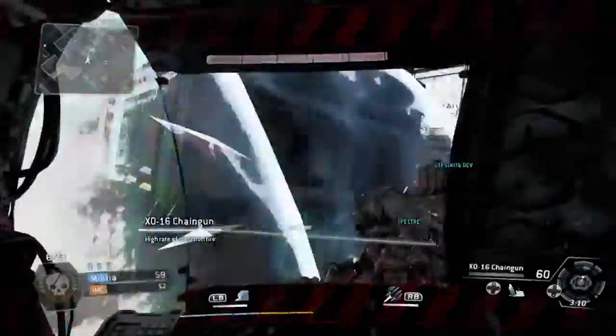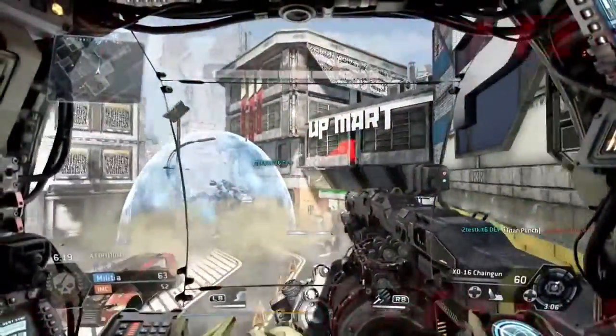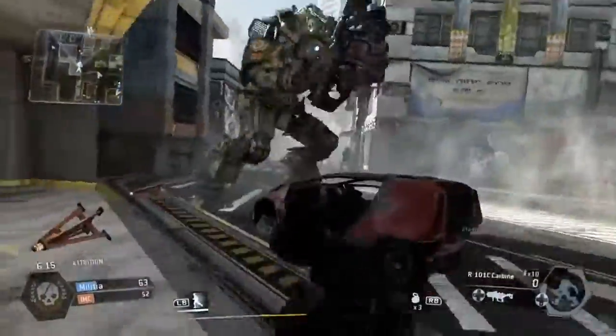You can get out of your Titan and set it to guard an area with down on the D-pad. So if you're capturing a hard point and you need someone to guard the outside, just get out of your Titan, put him in guard mode, go inside and capture the objective, and he'll start wasting enemies for you.